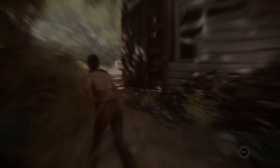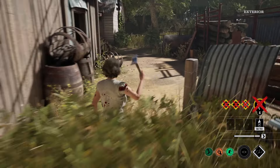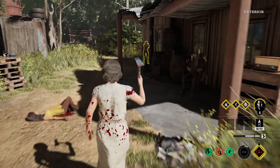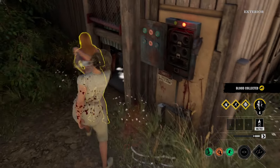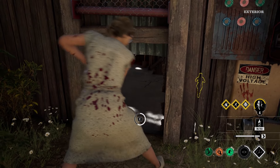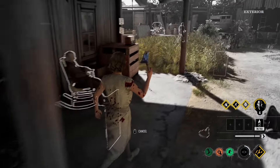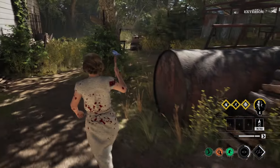Julie's behind the house getting chased. She went in a trap — wait, it's Hitchhiker's trap. She's doing a fuse box. Battery's open, generator's open. Johnny's on generator. Connie's in the basement and Julie was somewhere in the back.